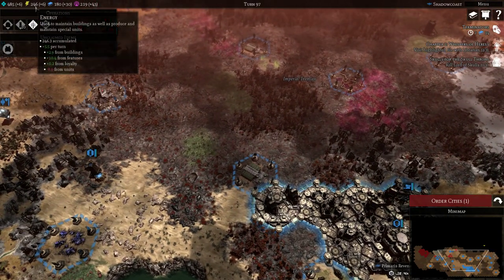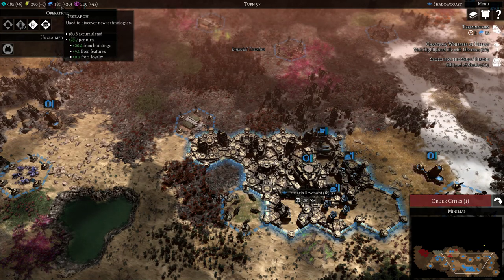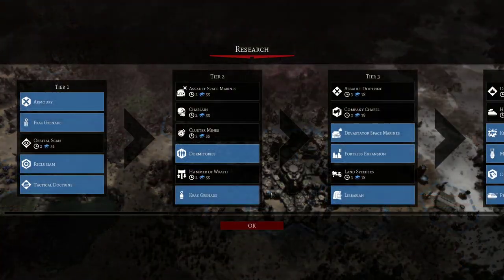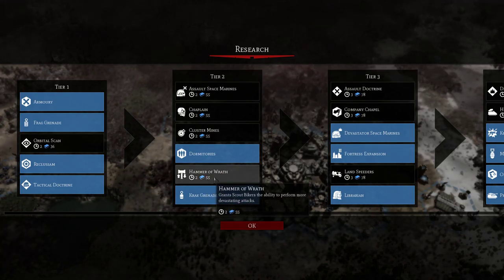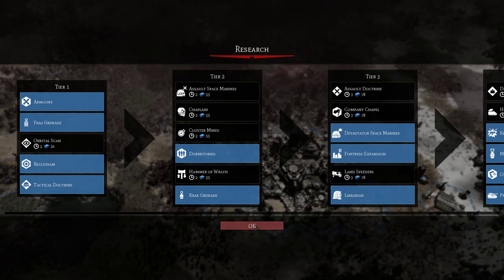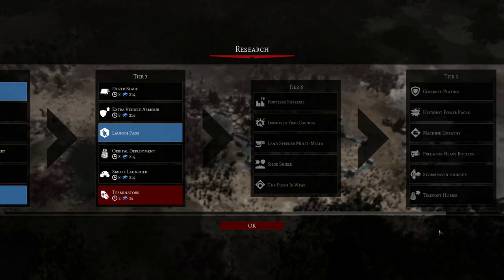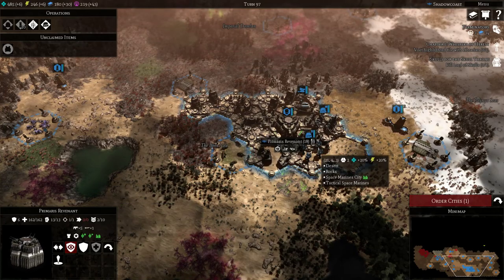The next piece is Research. We produce a certain amount of research per turn, and when we hit the maximum it resets to zero. For example, we need 55 research for Hammer of Wrath. We're currently researching Terminators, so we're going to keep that as is for now.